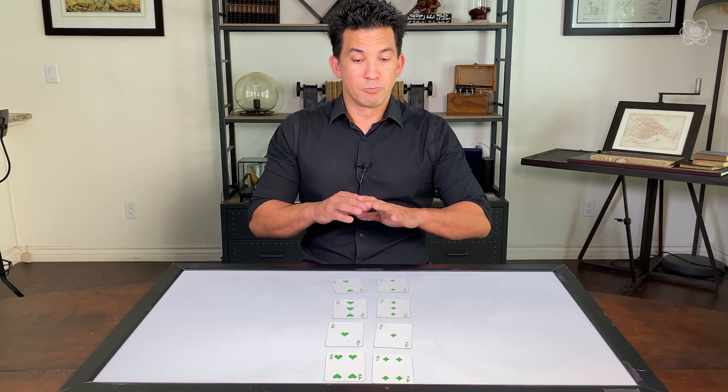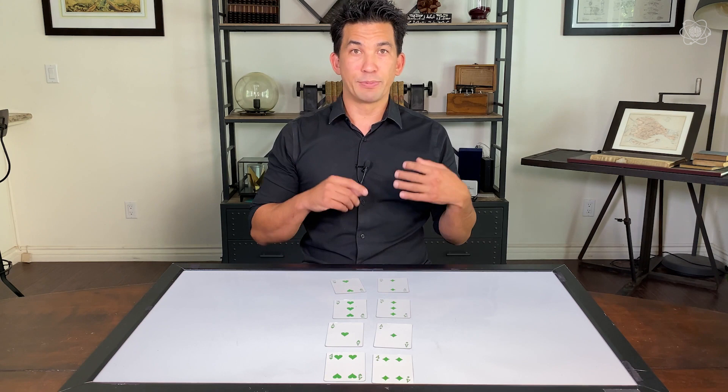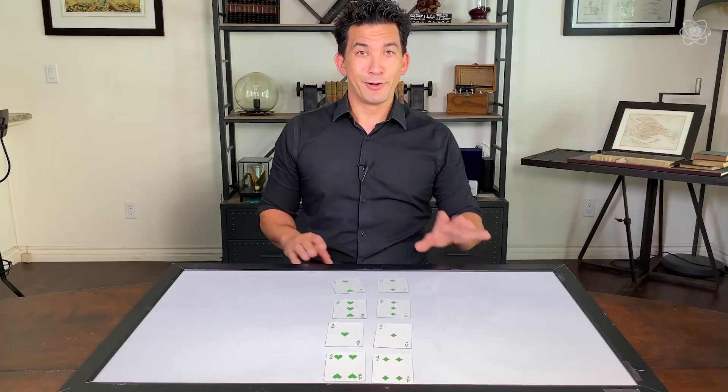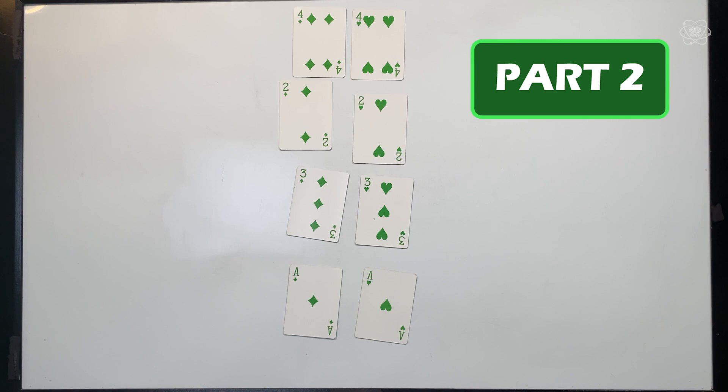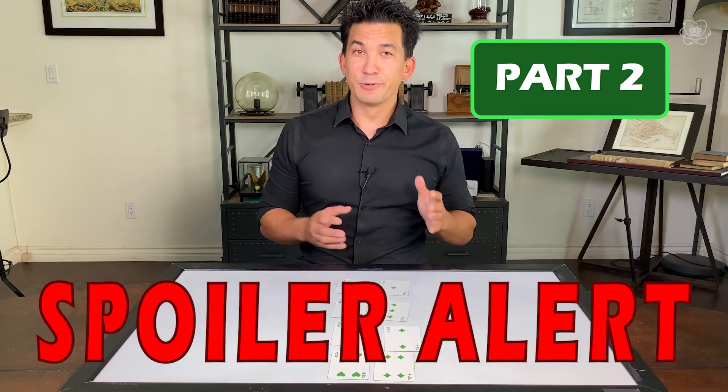Now you have a choice. You can just remember how to set this up and remember all the steps, and you'll be able to do this to your friends and your family — and it will be magical to them and you, because you won't understand the math behind it and you can forever see magic. Or you can see part two of this video, where I'm going to break this down step by step so you can actually see the inner workings of this magic trick. But spoiler alert — I'm going to ruin the magic part. So that choice is up to you.